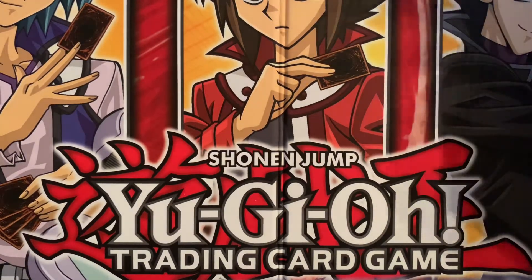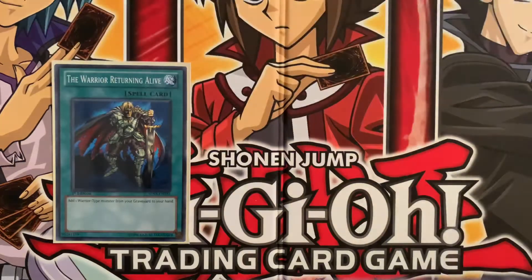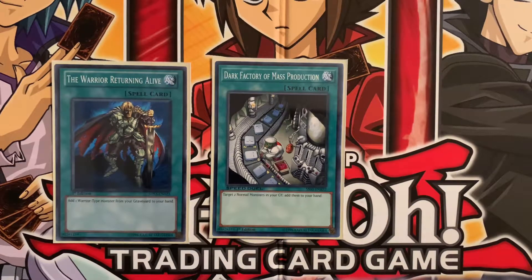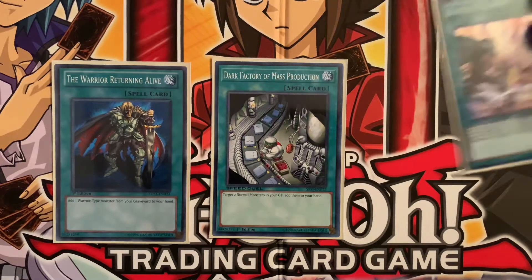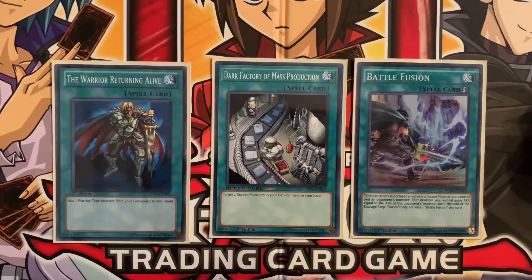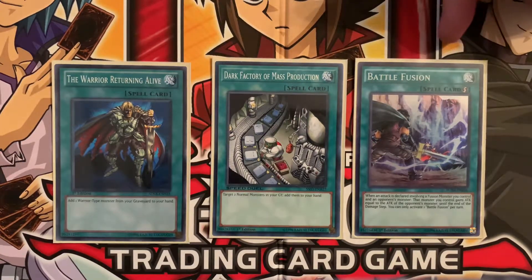The last three spells are there to facilitate the strategy. We have Warrior Returning Alive, which gets a lot of those monsters from the graveyard back into your hand. We also have Dark Factory of Mass Production — super helpful considering about eight of the roughly 18 monsters in this deck are all normal monsters. And then we have Battle of Fusion, another favorite of mine. When an attack is declared involving a Fusion monster you control and an opponent's monster, your monster gains attack equal to the opponent's monster's attack until the end of the damage step. It's a quick-play spell, so this one will win games sometimes and help you get over any big monster your opponent may have.